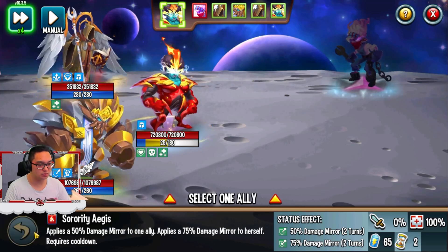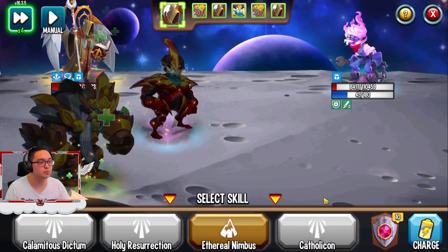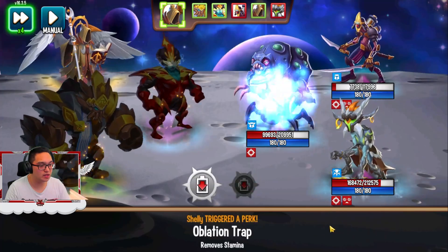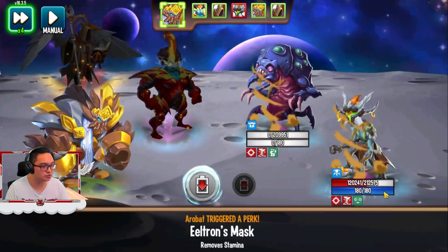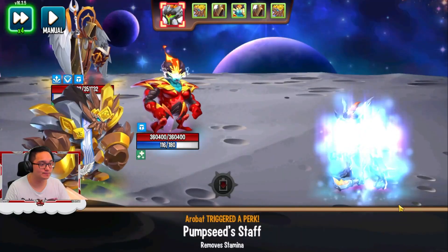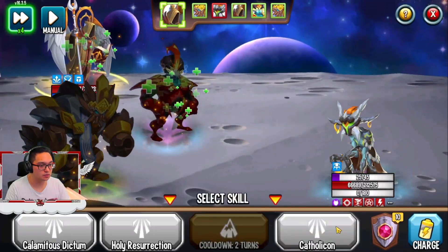This does damage to one ally and 75 to itself — it's really like a support type. It has Immune to Torture, of course, so we're gonna use others. Immune to Torture — we cannot do much. I'm always getting out of mana, that's not good. Let's finish this — no positive stats for you! Now I can do something again, let's do this — Shocks and Burn.